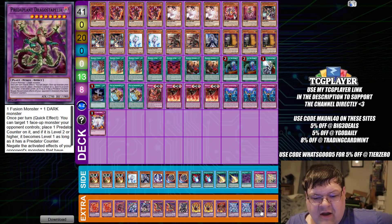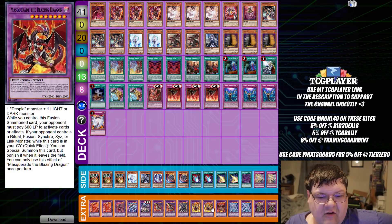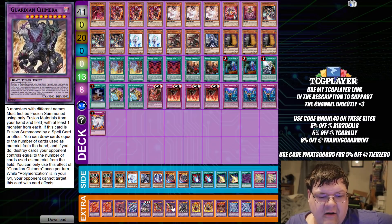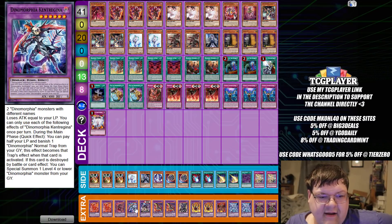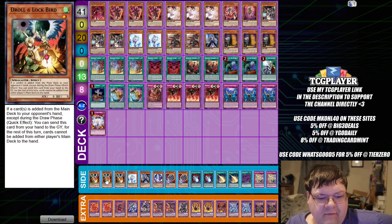Down here in the extra deck, we have two Dragostepelia, two copies of Mirjade, one copy of Masquerade, two copies of Lubelion, one Guardian Chimera, two copies of Stealth Gringa, one Rextrum with one copy of Kangarina, one Quidartus, and two copies of Albion.